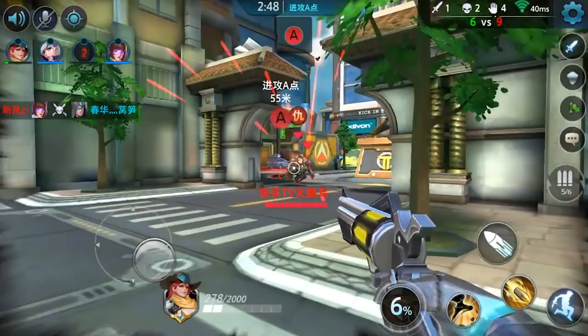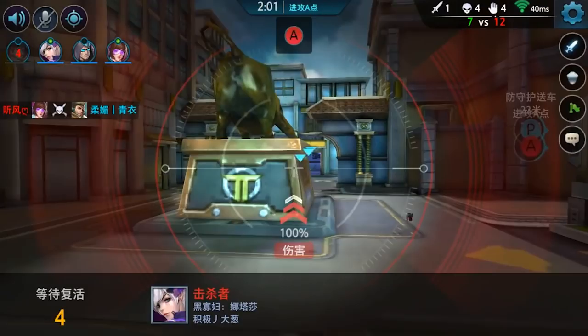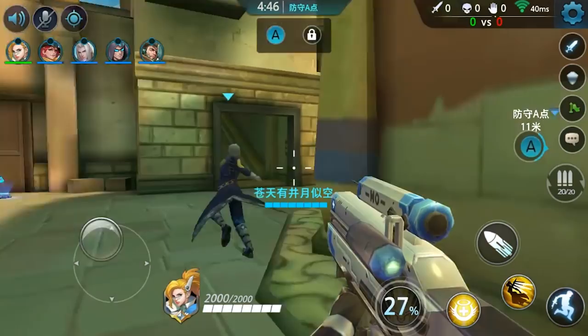Here we get to see Widow for a brief second using her scope, which looks more or less the same. On the Temple of Anubis map, we actually see the point here, which is a circle, and apparently there's only one way to attack the point, which is from the front. Kind of a strange design choice, but when Mercy comes around the back, we can see where the payload is going to lead to. And it is kind of weird that this Mercy is super offensive, so maybe she doesn't really play the role of a healer as much as we would expect.